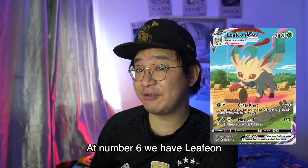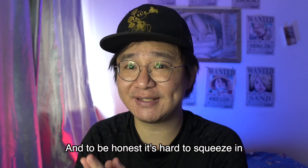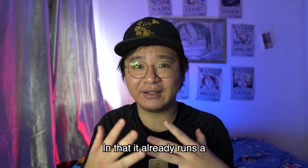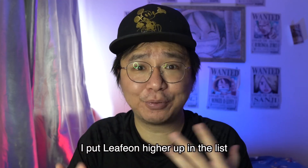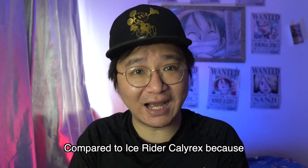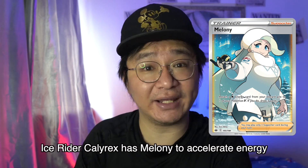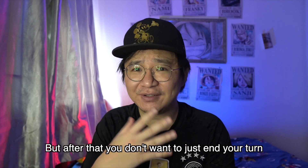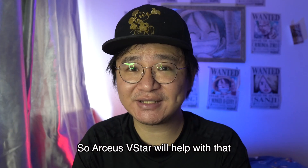At number 6, we have Leafeon. Leafeon decks already have a new recent addition in Leafeon V-Star, and it's really hard to squeeze in Arceus V and V-Star inside. It faces the same issue as Ice Rider Calyrex in that it already runs a Sobble, Drizzile, and Inteleon line. I put Leafeon higher than Ice Rider Calyrex because Ice Rider Calyrex has Melony to accelerate energy, whereas Leafeon only has Greeting Sails from the V, which is useful in the first turn — but after that, Arceus V-Star will help.